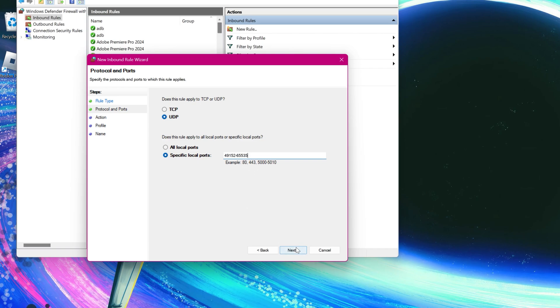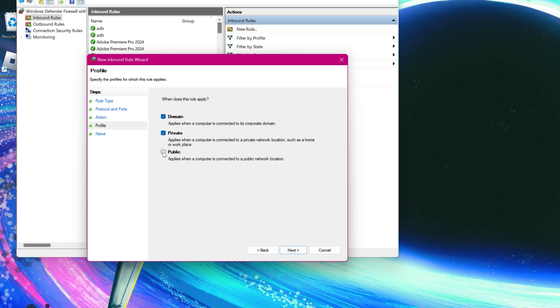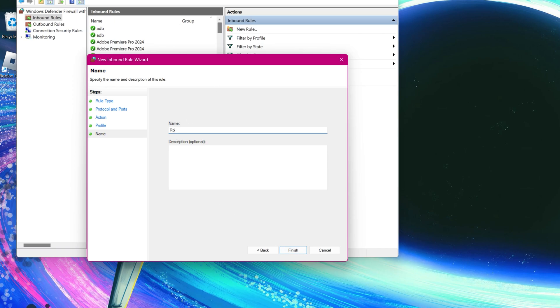Hit Next. Check the allow connection option and go next. Make sure everything is checked. Here, name it anything you want. And it's done.